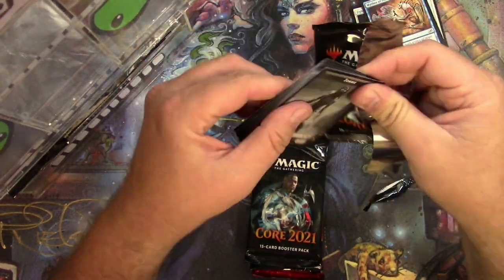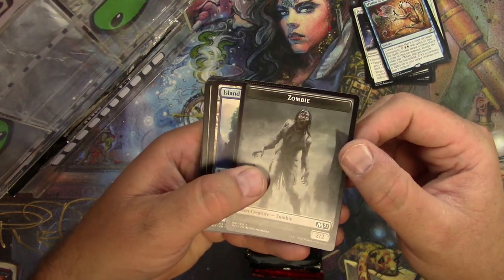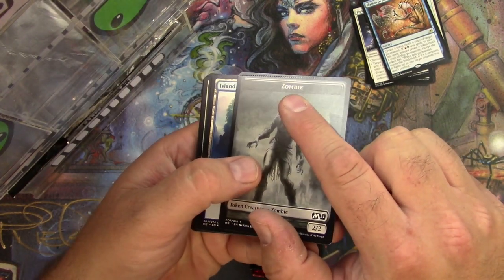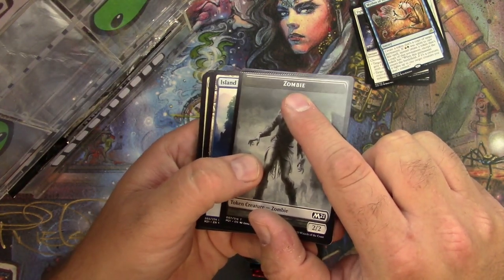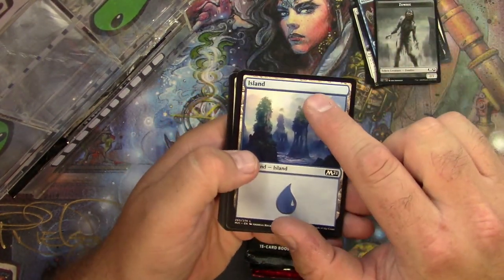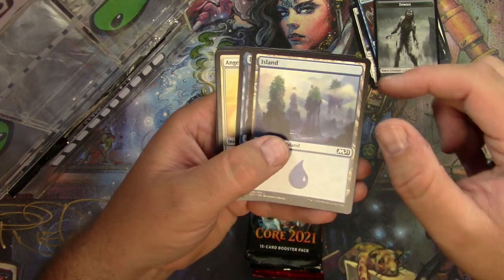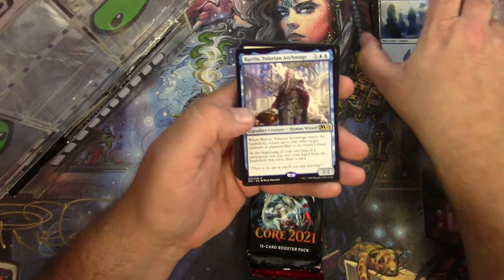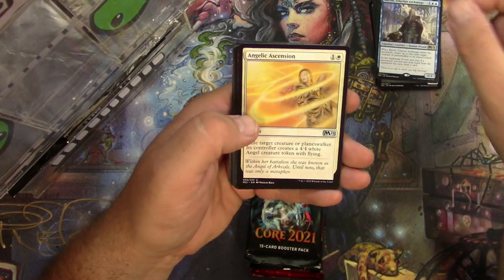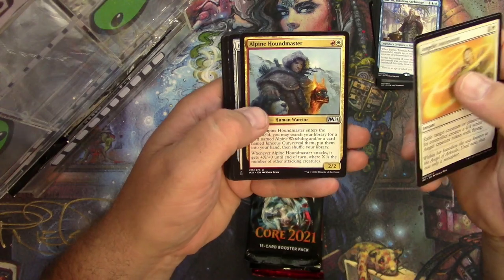Half the time I feel like I'm just gonna fling the cards everywhere — sometimes it happens. Got a zombie. Oh look at this — this is crimped! Barely. Yeah, you can see it there — we got a little bit of an error. It's interesting, right on the token, and it actually got the next card, the Island, a little bit too. So got a little bit of a misprint — nothing too major, but there you go. Baron Talarion Archmage is the rare. Angelic Ascension, Sanctum of Shattered Heights, and Alpine Houndmaster — no alternates.